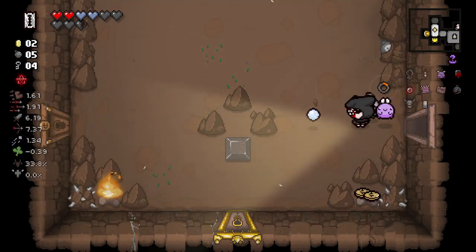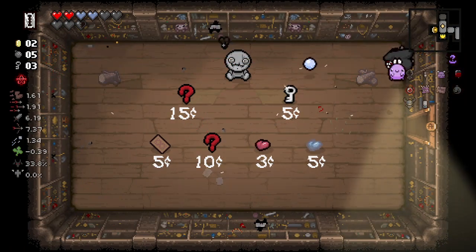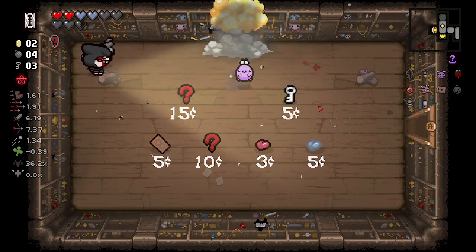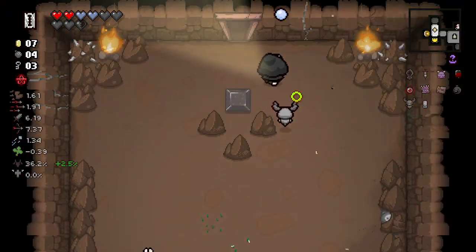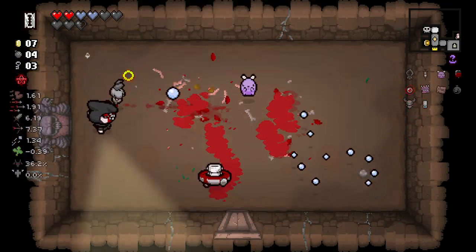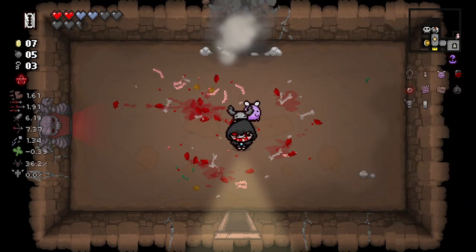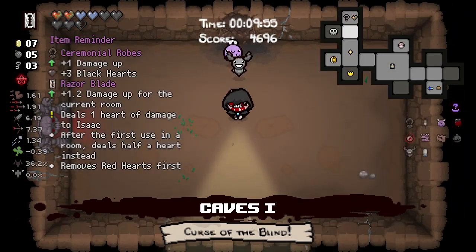We won't be able to save any keys. Let's go into the shop first — we're not going into the item room because it's Curse the Blind, and I don't want a blind item. I would rather give myself a better planetarium chance. Planetarium items are mostly pretty phenomenal — there's only a couple that are stinkers. Like, just don't take them then.